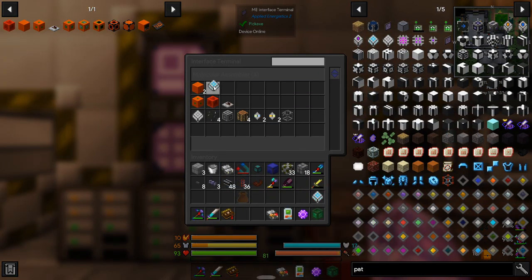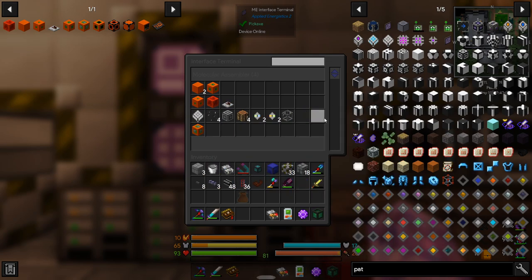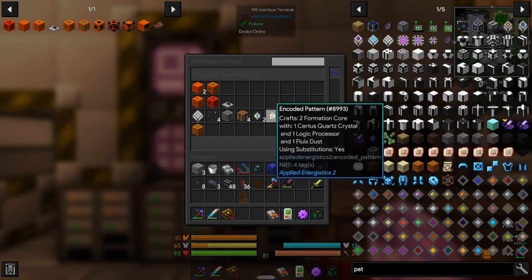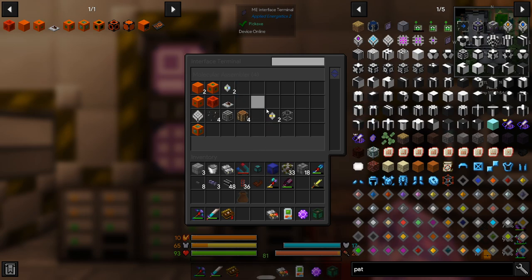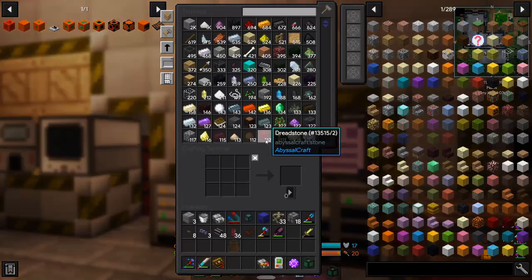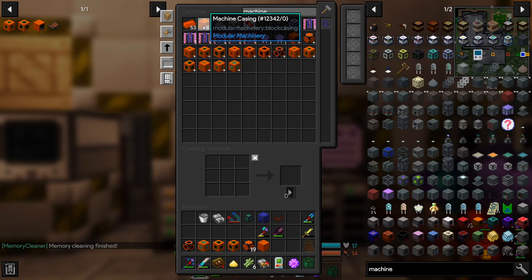You can spread out where patterns are across molecular assemblers - so this is one molecular assembler and this is a different one. If you've got all your patterns in one assembler and you're crafting something that needs three different things, you're going to be held up. Whereas if they were spread out they can be working independently. I'm not too worried - I just don't want to have to craft this manually. That should be everything we need for the solid centrifuge.